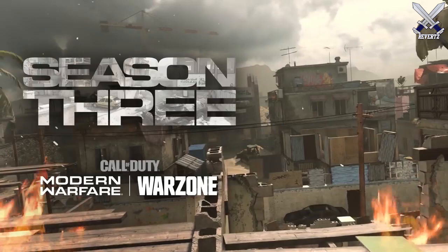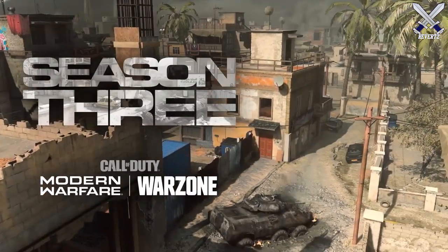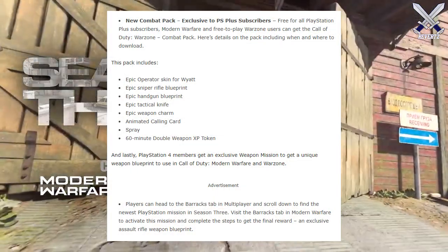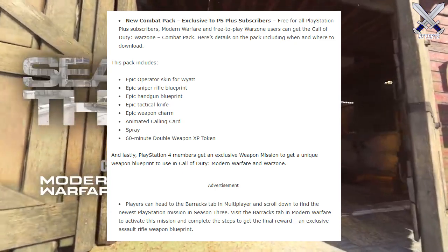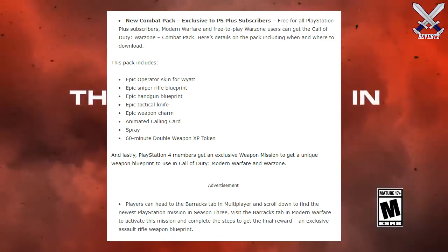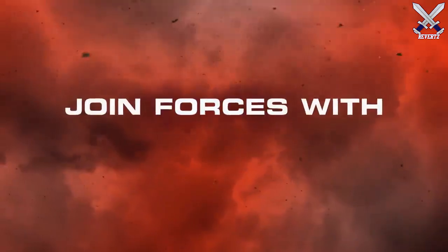If you are a PlayStation Plus member, then starting on April the 8th you can get a brand new combat pack. You can only get this if you are a PS Plus member and own Modern Warfare or Warzone — Xbox and PC won't be able to get this exclusive deal, unfortunately. The items in this pack are an epic operator skin for Wyatt, an epic sniper rifle blueprint, an epic handgun blueprint, an epic tactical knife, an epic weapon charm, an animated calling card, a spray, and 60 minutes of double weapon XP.